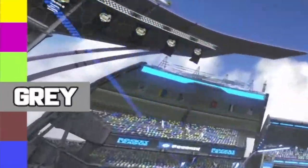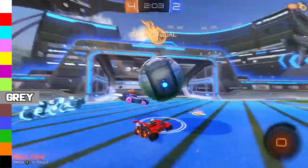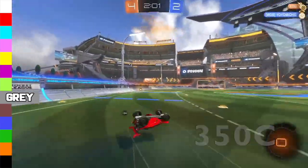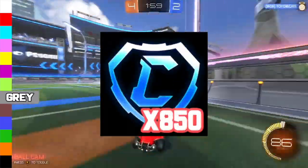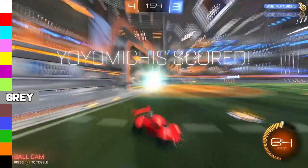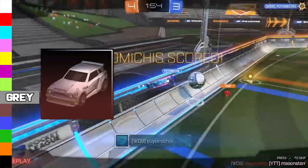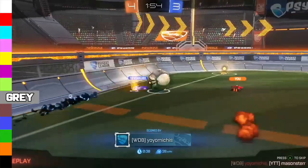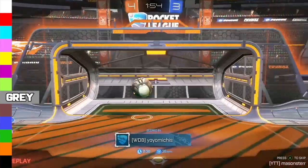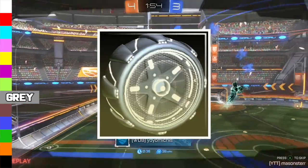Next we have Gray Fennec, which ranges from 650 to 850 credits. I would try to get this for around 350 and sell it for that mid to max price. The reason I'm pushing for high is because of scamming — a lot of people are trying to buy Gray Fennec to scam for Titanium White, but you can actually take advantage of that demand to sell for max price. You can also sell it for an equivalent Painted Zomba or get a really good overpay in exotics.